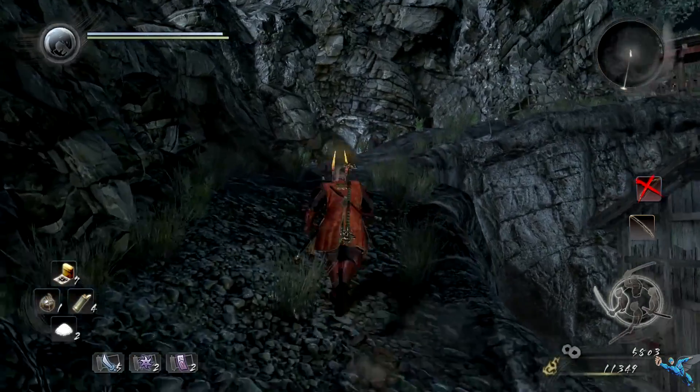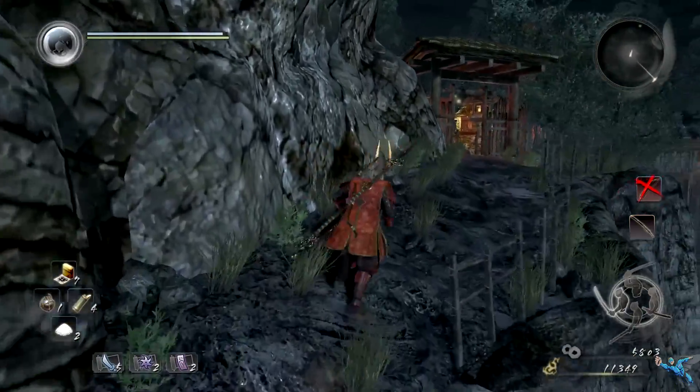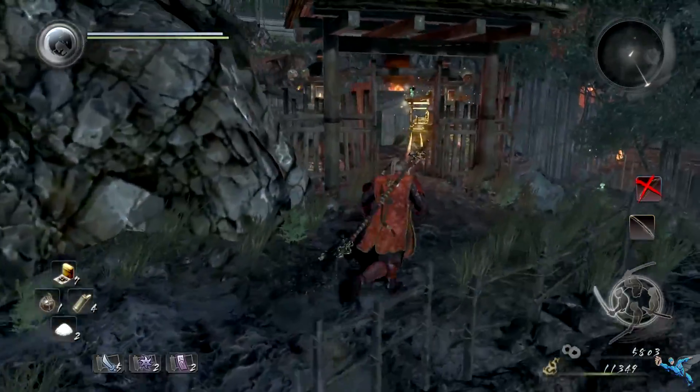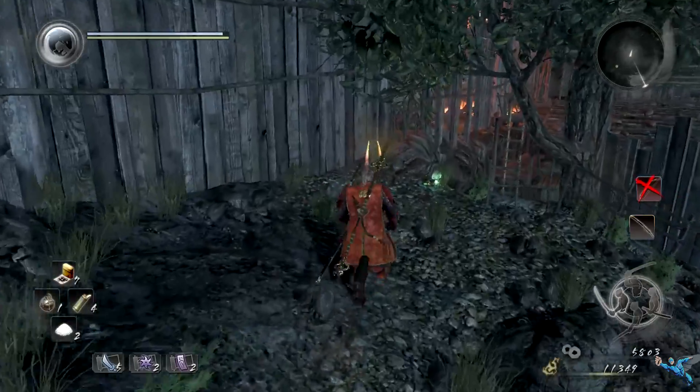Last but not least, there is a gate by the third shrine that you open. If you go all the way around near the boss boat, instead of going through the gate, look to the right and you can see a Kodama path. Follow the path, grab it, and you're good to go.